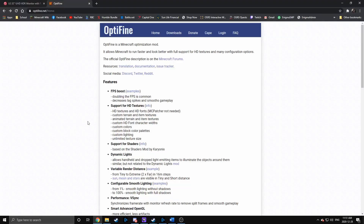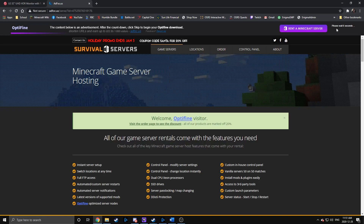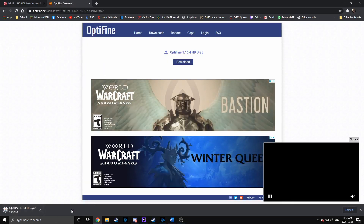Downloading Optifine is something I would suggest you do regardless of whether you need optimizations or not, because it just adds some cool features to the game, such as being able to zoom into things and connected glass textures — it's just a great mod to have. To get it, head to optifine.net, link will be in the description, and hit the downloads button. It'll bring you to the latest version, which in my case is Minecraft 1.16.4. Hit download and it'll bring you to an in-between page — just wait the five seconds and hit skip. Then download it, and that'll give you the optifine.jar file.